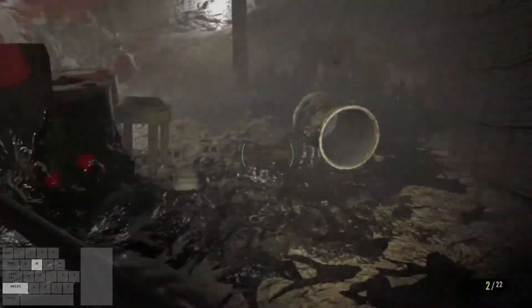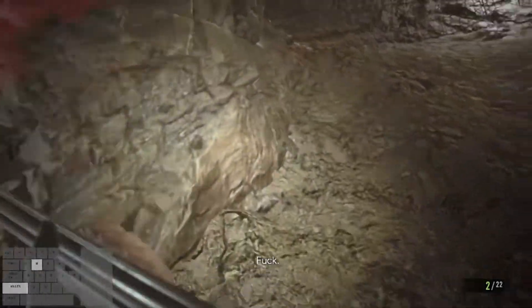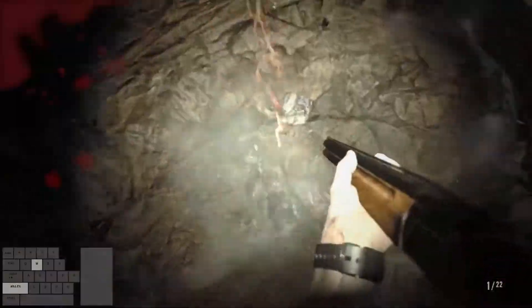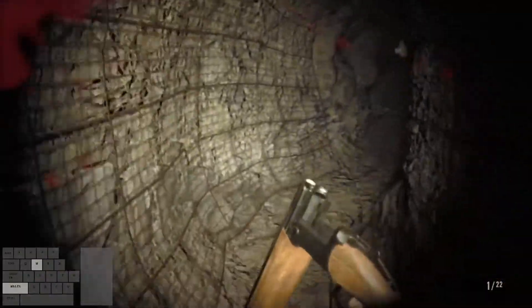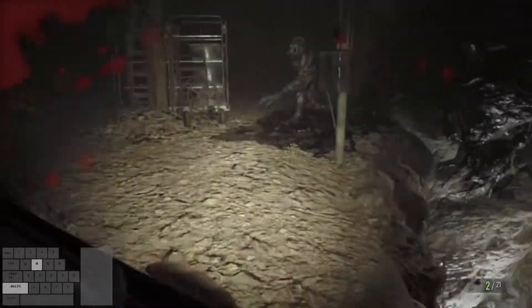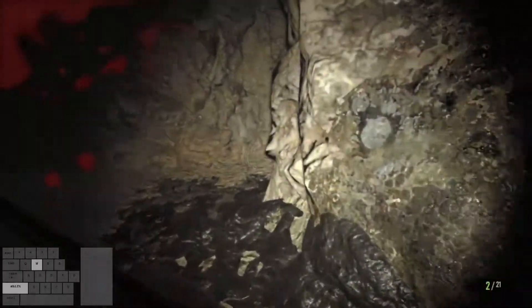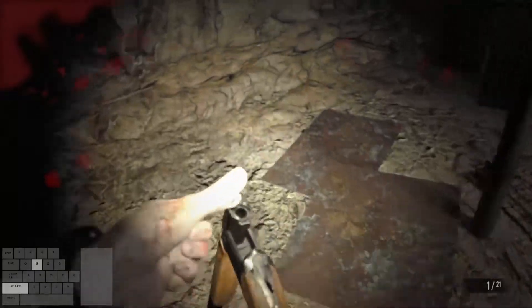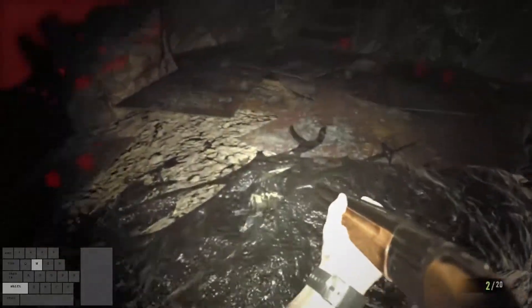As we're going through the salt mines gauntlet, we'll be using our shotgun as the primary weapon and making sure we hit headshots. Kill the first molded with a headshot, then reload. Ignore the second molded that spawns and head into the tunnel. This big arm molded should die in one shot, but sometimes he takes two. Reload, then kill the crawler ahead.